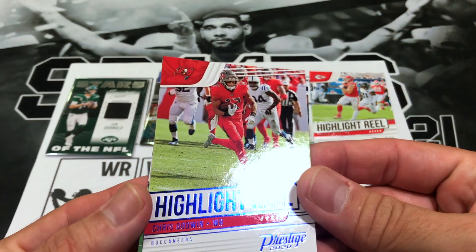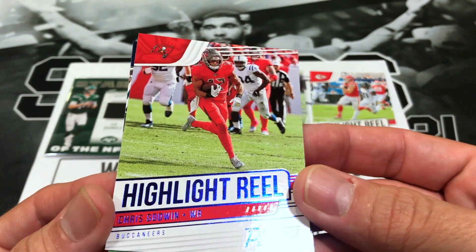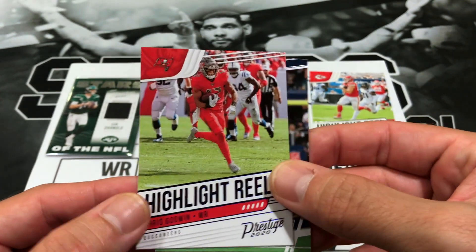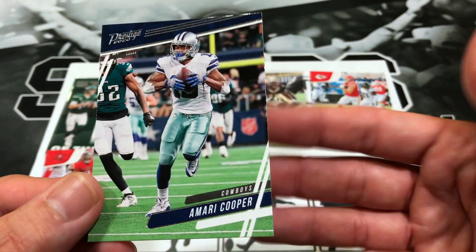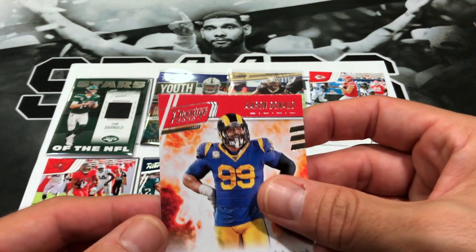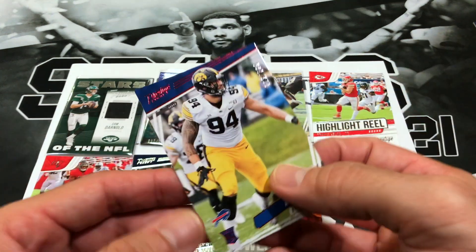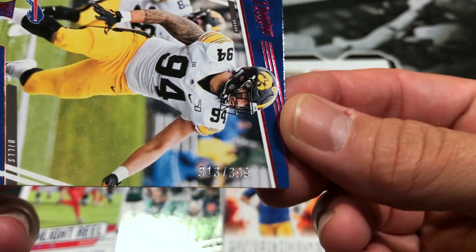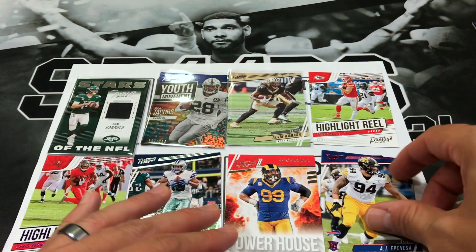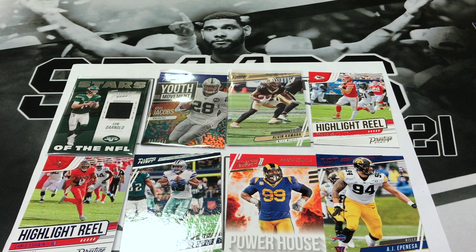For wide receivers, we got one numbered card. Chris Godwin should be coming back, cleared from concussion protocol — had a good first week, so that'll be times two. And I'm going with Amari Cooper base. No kicker pulled that I noticed, so I'm going with Aaron Donald for defensive player — base card. For defense, I got this nice Bills defensive end, numbered card, so that's times three — hopefully they get 10 points and I get 30 for my defense. Let me know down below if you think I could have picked better options. Hopefully you're all staying safe out there, thanks for watching, y'all take care.